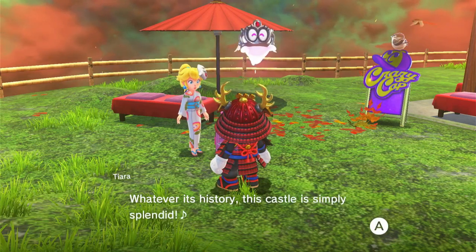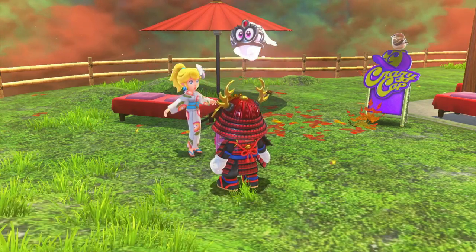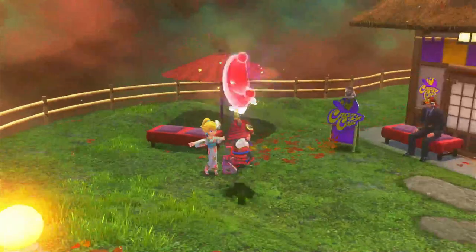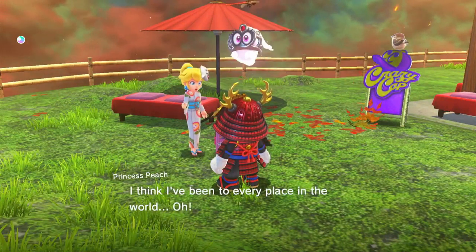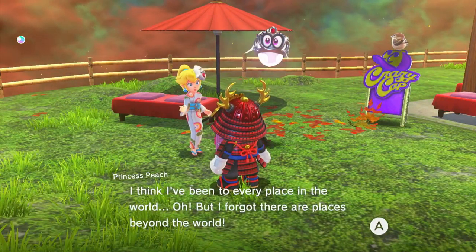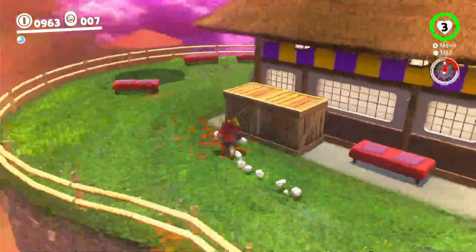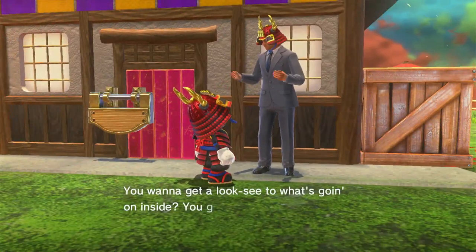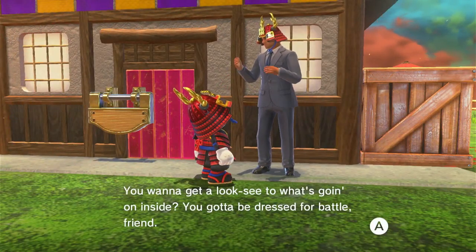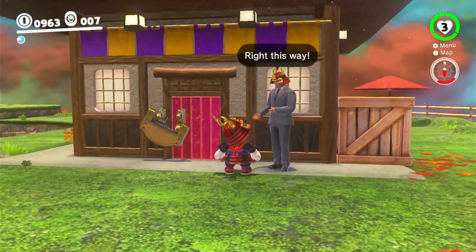Whatever, it's history — this castle is simply splendid. And a power moon fell down from the sky, you should probably take it. Oh yeah, she's definitely ready for a festival. I think I've been to every place in the world — oh but I forgot there are places beyond the world, which translates to she's gonna go to the moon. Alright, let's talk to this guy — I know there's a power moon here. You gotta be dressed for battle friend, that armor — you look like a samurai. Well, step right in!